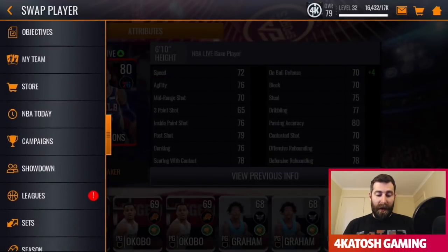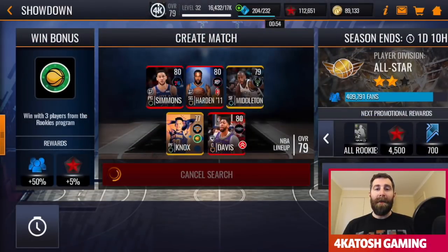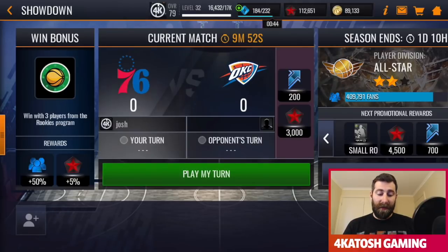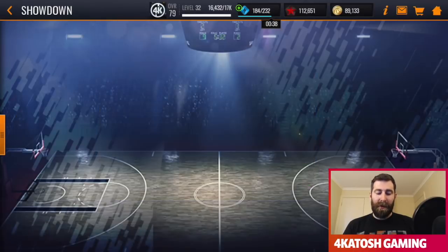Let's jump into two quick showdown quarters and test out his abilities. I primarily use him as a defensive point guard to get steals, and then I kick out to Harden or Middleton to score. But it'll be interesting to see in these two quarters if we can actually get some points up with him. I'll start searching for the second one while we jump into this first.